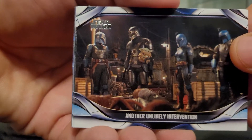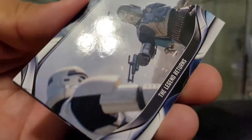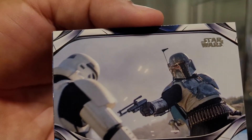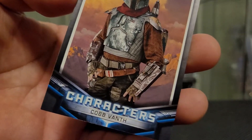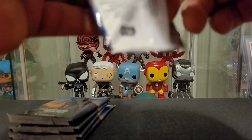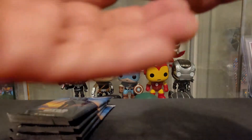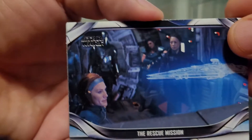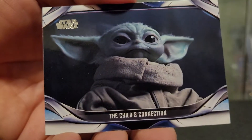Another Unlikely Intervention, Pieces of the Puzzle, Convenient Task, Legend Returns, purple Tension at the Tusken Camp, and then another Cobb Vanth. You know what, I haven't been paying attention — I know you get one numbered card per box. I don't think I've really been paying attention to see if I passed it up or not.